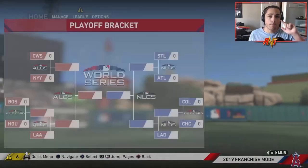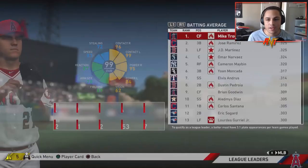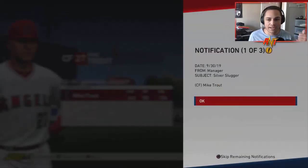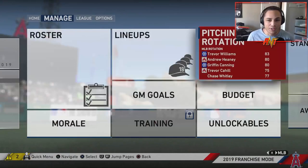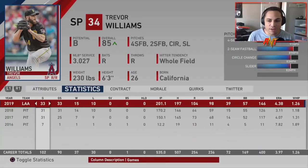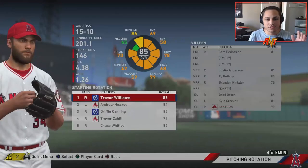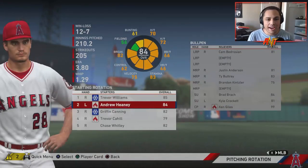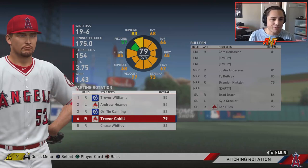I said we wouldn't be a playoff team — well, I was wrong. We went 106 and 56! We're taking on the winner of the wild card game, which means we're in the postseason. Mike Trout and Bryce Harper carried the team most. Awards: Silver Slugger, MVP, and Hank Aaron Award for Trout. Trevor Williams struggled in the second half but had a 3.3–3.5 ERA in the first half. Heaney, Canning, Cahill, and Whitley all had decent years.